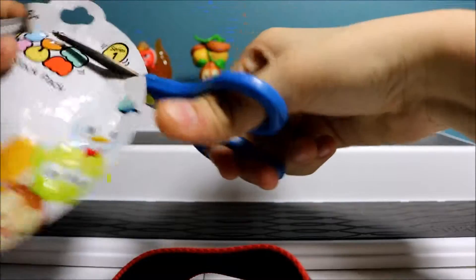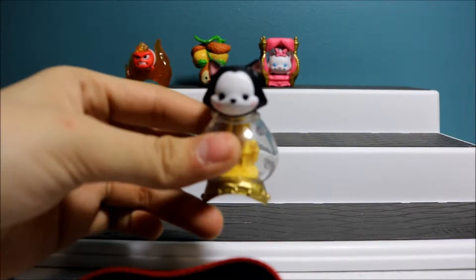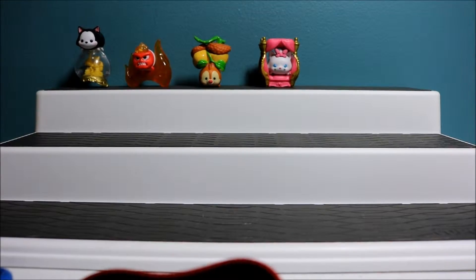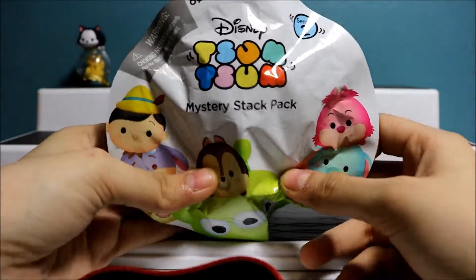The first one I'm going to open up is Series 2 Tsum Tsum mystery stack pack. I already showed you the characters, so let's just get into it — hopefully it's a new one. Oh man, we got Figaro again. Well, I guess I don't have to put it together since you already seen it. I usually give the repeats away to my friends.